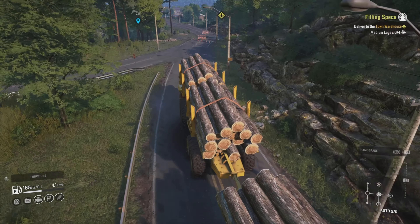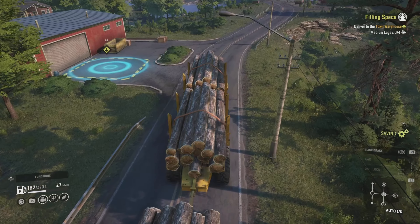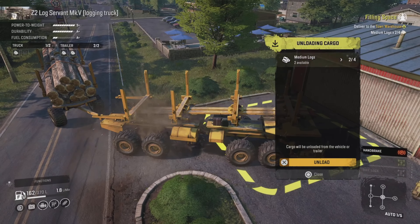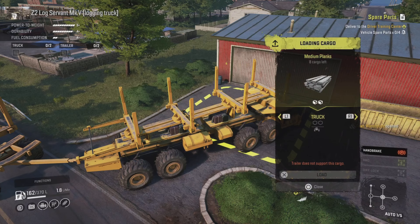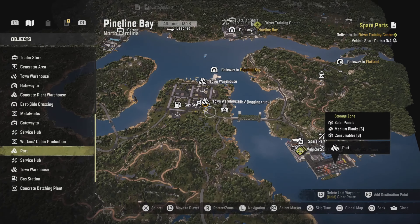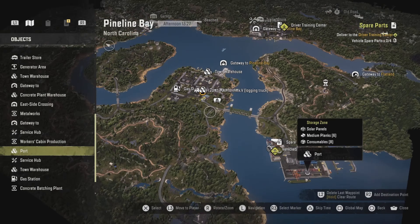We're on the home stretch — it's a paved road! We're there, let's go. Pack them up — unpack these logs — one, two, three, four. Warehouse is now available! What's in here? Nine medium planks — oh! So the only other place that has medium planks is the port, so that's good actually.